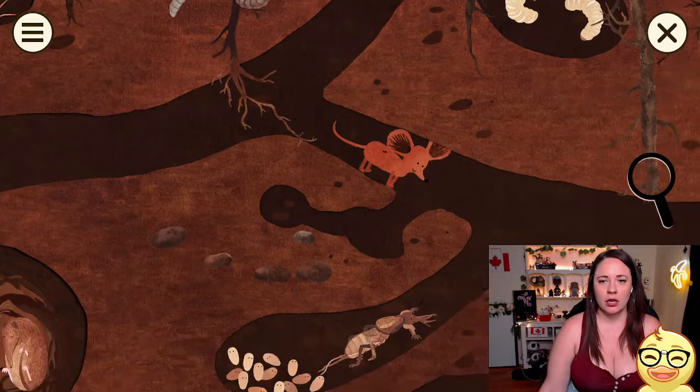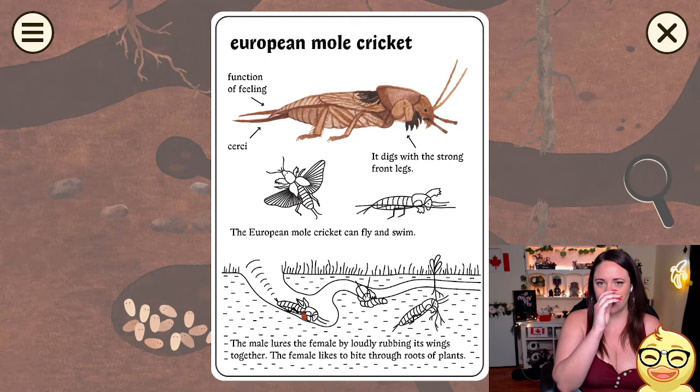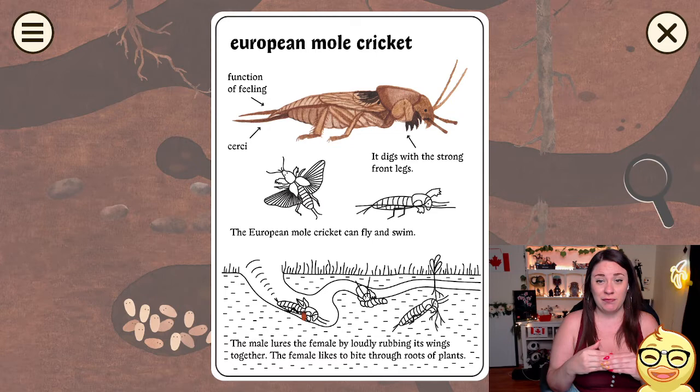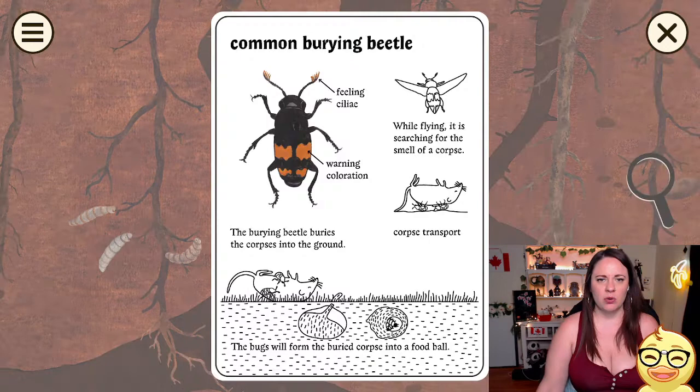This is so far really gross. Ew, what is this? A mole cricket? I don't like bugs. Function of fleeing. It digs with strong front legs. The European mole cricket can fly and swim — well, that's terrifying. The male lures the females by loudly rubbing its wings together. The female likes to bite through roots and plants. This is so gross, guys.